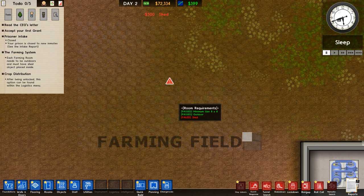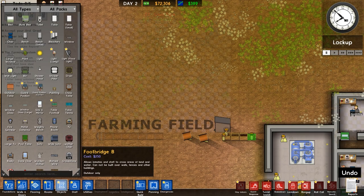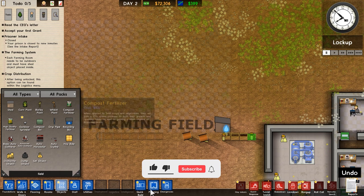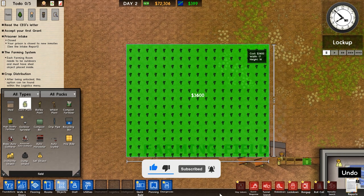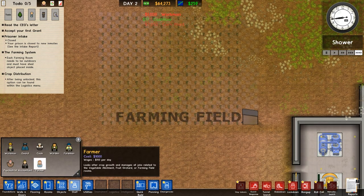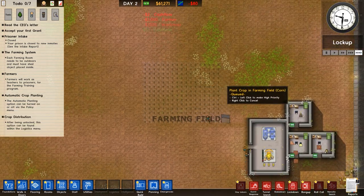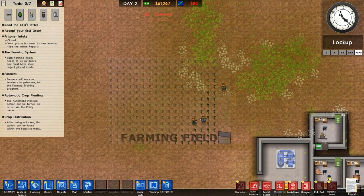We could just have a nice little field, hire people to work in it, never deal with prisoners, and make a stupid amount of cash. This first field is going to be all crops. I'm going to hire a few workers and three farmers so they can start planting all the seeds, which only farmers can do.